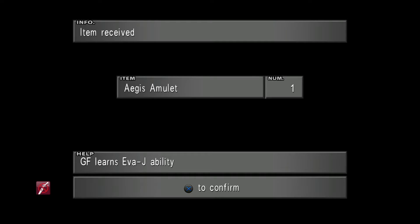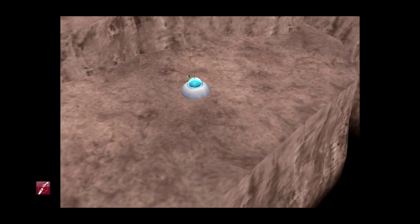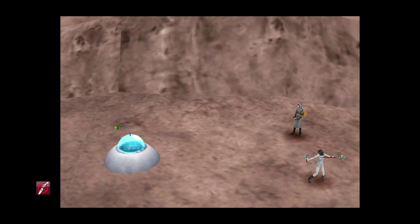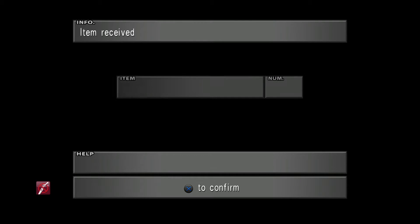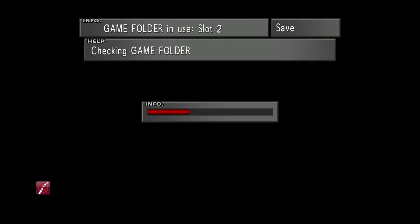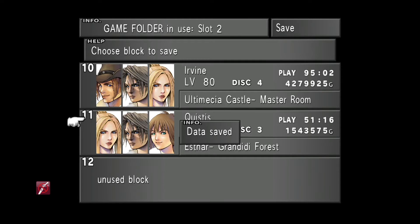Look at that — we got the Aegis Amulet, which is perfect, just what we wanted. Now you can see that the UFO is still there even though we took its loot, and we can actually repeat that process. We just need to save first, then reload for the hard reset, and keep going at the UFO for more Aegis Amulets. It's really that simple.